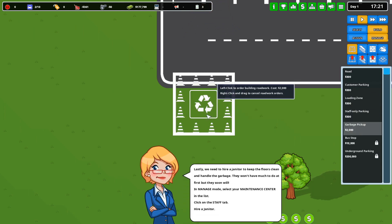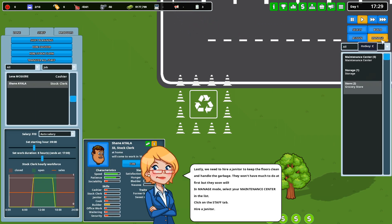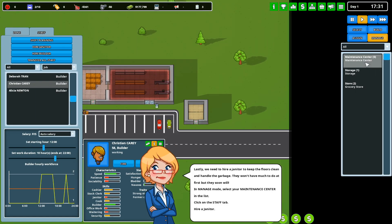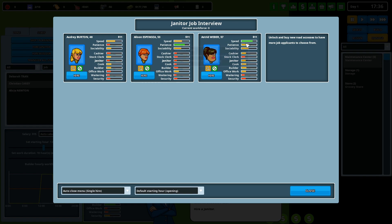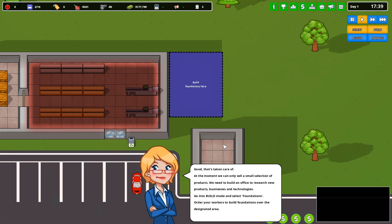Lastly, we need to hire a janitor to keep the floors clean. In manage mode, select your maintenance center, click on staff, and hire janitor. Speed is probably the most important here, so we will do you. Good, that's taken care of.